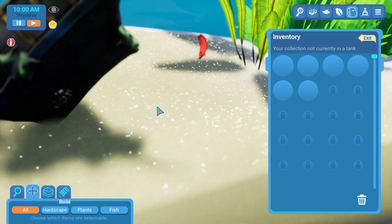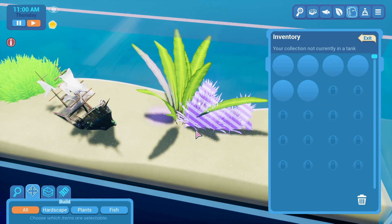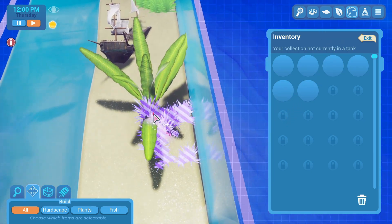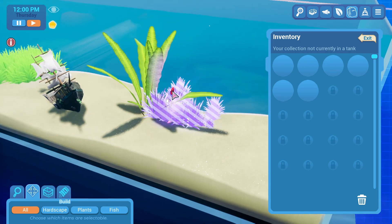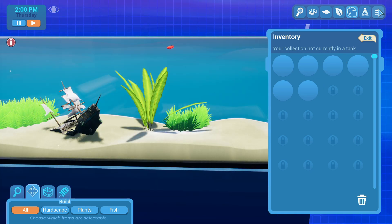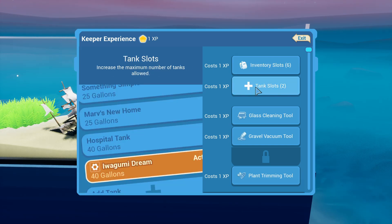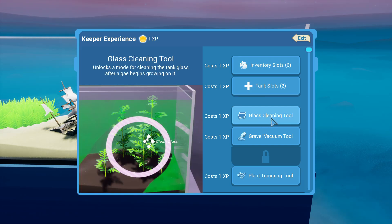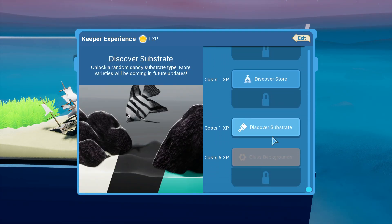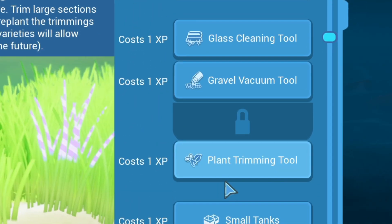I'm a terrible fish daddy. Let's flush them. Breathing surface air - that is the thing about bettas, they can actually go up to the surface and breathe air. Why don't you go up to the surface? I got experience! What do I do with keeper experience? I can get tank slots and a glass cleaning tool. This is how we get stuff. There's all these tools but none of them help me keep my fish alive.